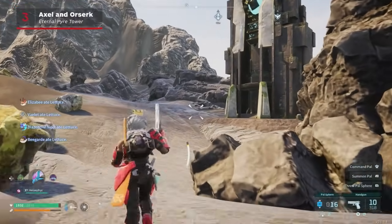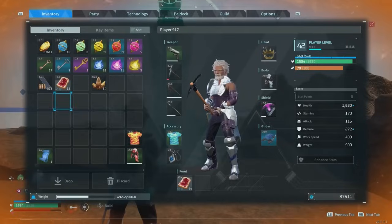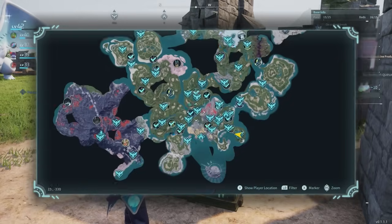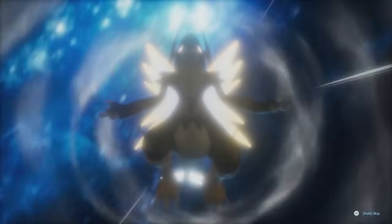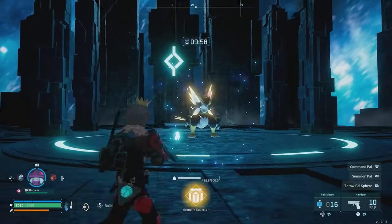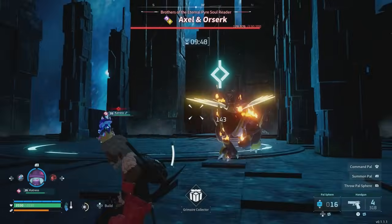The next boss is a massive leap forward in terms of difficulty, and we don't recommend attempting it before you and your pals have reached at least level 40, probably 45 just to be safe. Before you can head to this area, you'll need to craft armor that can withstand some serious heat, or the lava will burn you to a crisp. In the westernmost part of the map, amid volcanic peaks that channel Mordor itself, you'll find the Eternal Pyre Tower. Within it awaits Axel and Orzerk, a lightning and dragon-type pal with some seriously deadly moves and a health bar that's nearly double the size of the previous boss — a staggering 130,000 health with the usual 10-minute time limit. Ice and ground-type pals both do well here.